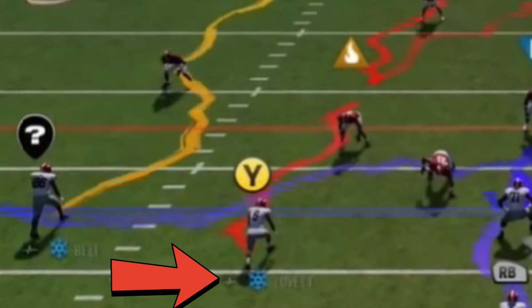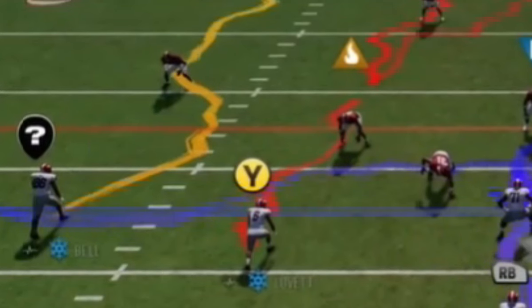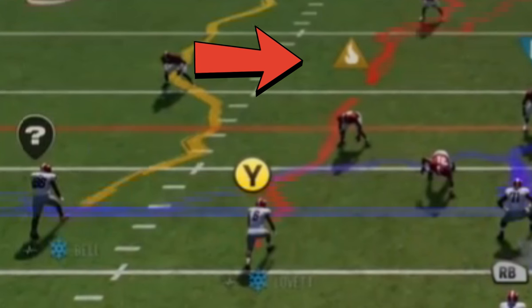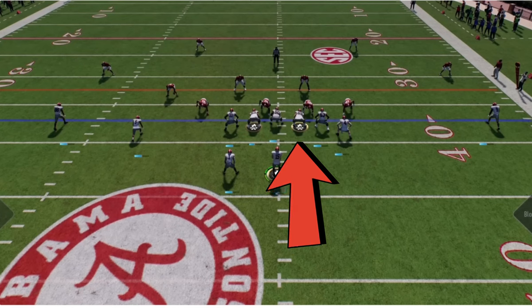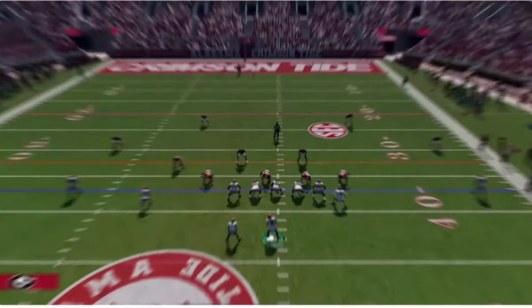I paused another frame because there are little icons — they look like snow icons — next to all the receivers and skill position players. I'm not sure if that's a hot-cold system like in basketball games. There also appear to be small bars under players which could indicate fatigue or an energy bar. The guard in particular has his bar almost empty while others are low but not empty, suggesting it's more of a fatigue system.